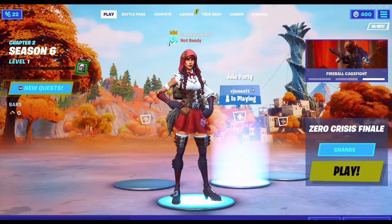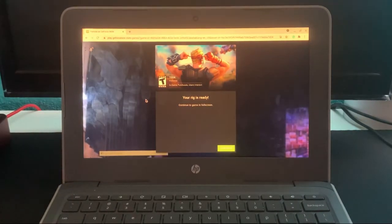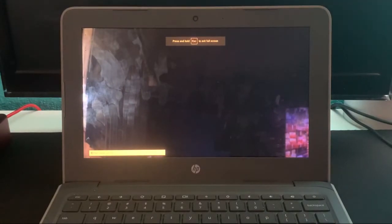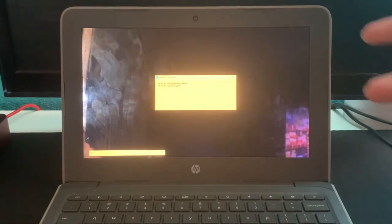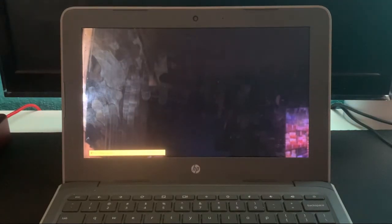We've moved on to my Chromebook, which we have right in front of us. We're on the same website — we log into our account and click Play on Fortnite. We're waiting for the queue to hit zero. I'll show you guys how smooth it is. We've loaded in, we're gonna click Continue, and it's prompting us to sign in to Epic Games — just like it was on the Windows computer.